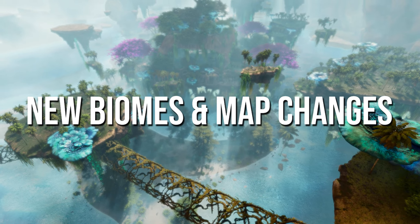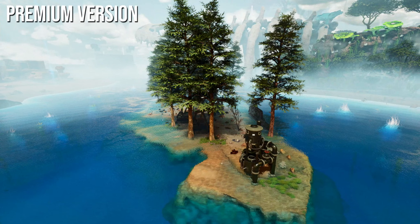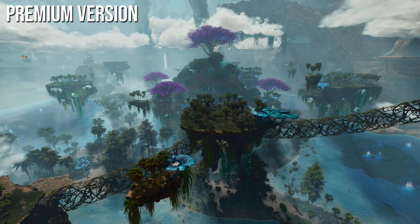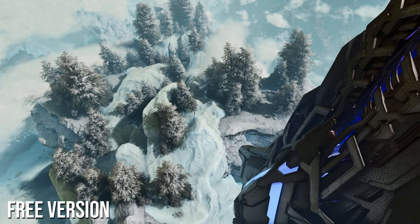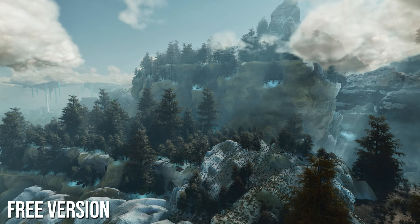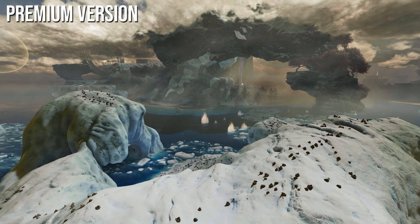Moving on to what is new with the premium version — let's kick this off with the new biomes and map changes. I've been thoroughly exploring the map for the past 3 days straight and have discovered a lot of new features and points of interest that are different from the free version. The map really is a beauty, and if you love fantasy maps then this could be a great one to try, whether it be the free or premium version. The snow biome was one of the pre-existing biomes where I noticed some big differences — there's a lot more colour and more verticality in the premium version, with some new landscape features that would definitely make for some cool base locations.